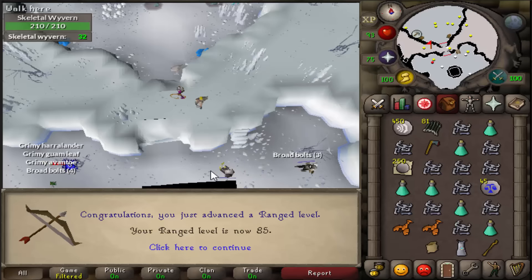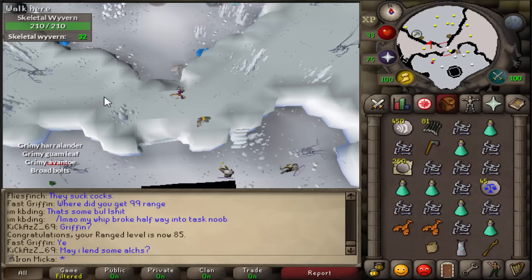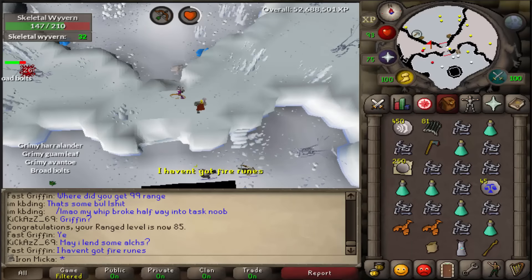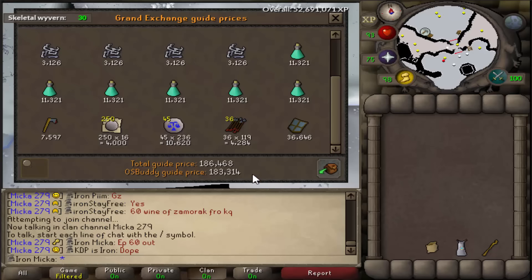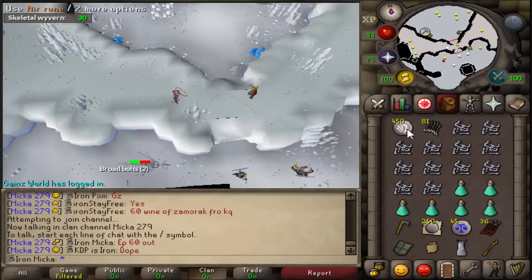A pretty unexpected level is happening right here - I didn't really see this one coming. So yeah, 32 skeletal wyverns left to kill and I'm actually about to finish this trip, which is pretty awesome. Trip number two completed for a total price check of around 190k. I think I'll do just one or maybe two more trips and then go grab another task.